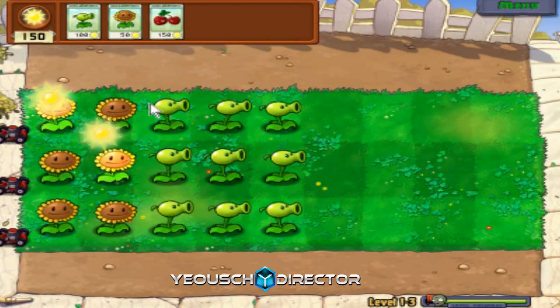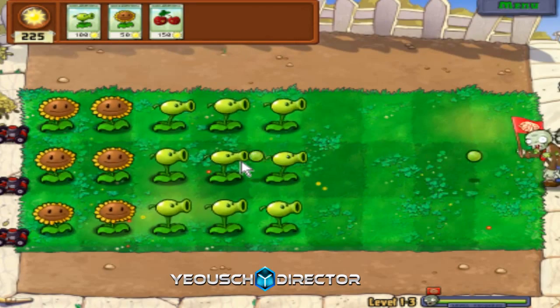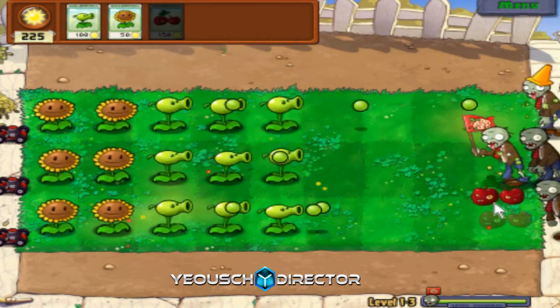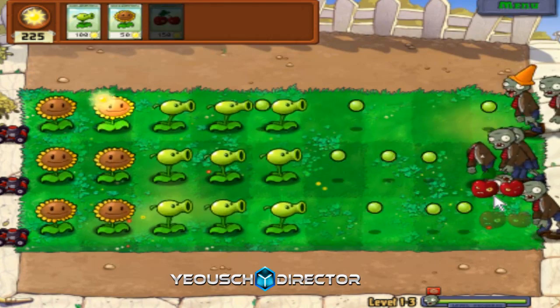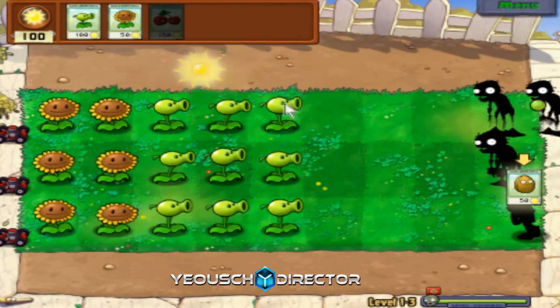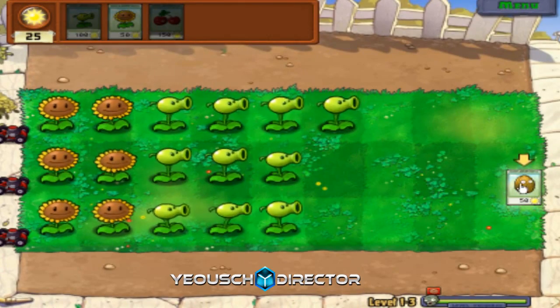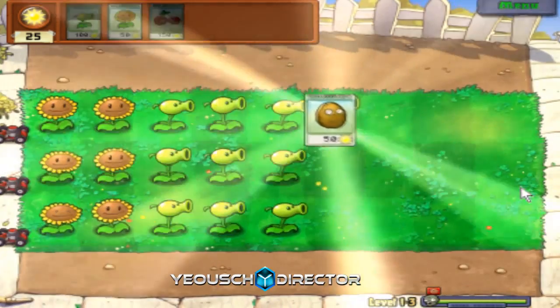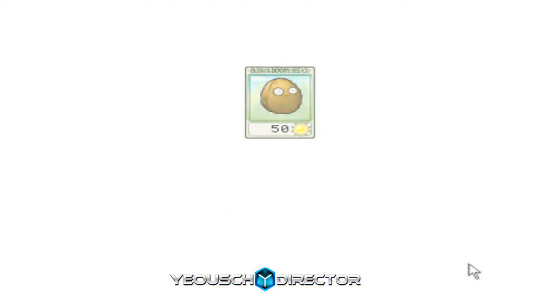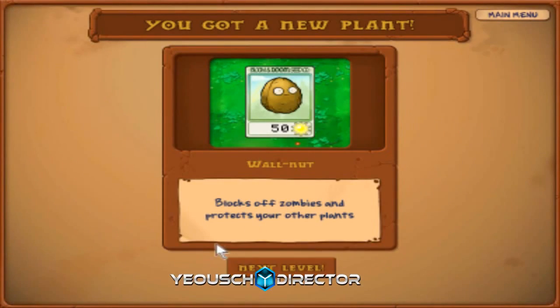I'll save up for the Cherry Bomb so I can show it off. Wait for them to come on screen more - right there. And we win! Just for reference, you can plant things after the round ends, but there's not really any point. So here's the Walnut - costs 50 Sun, blocks off zombies, and protects your plants.